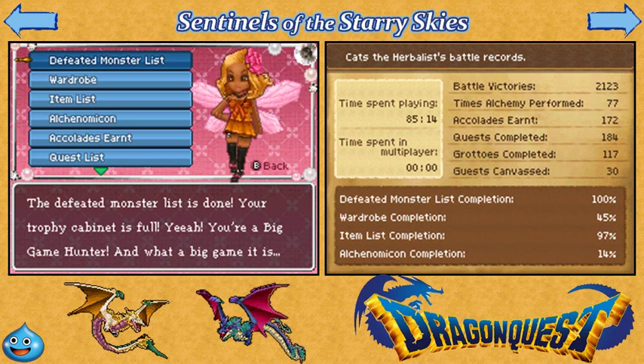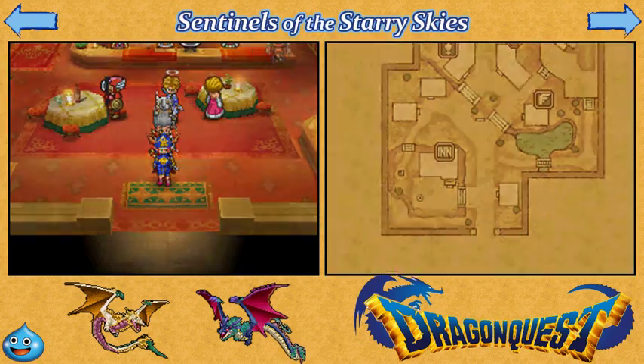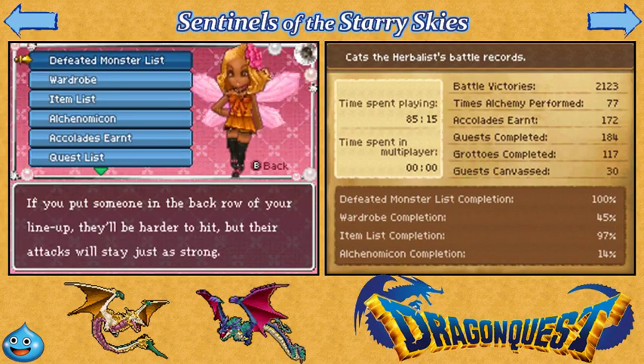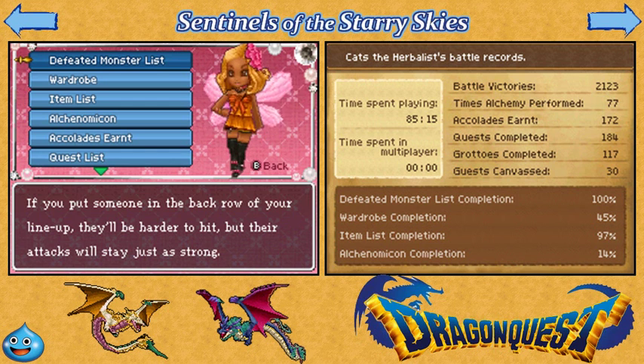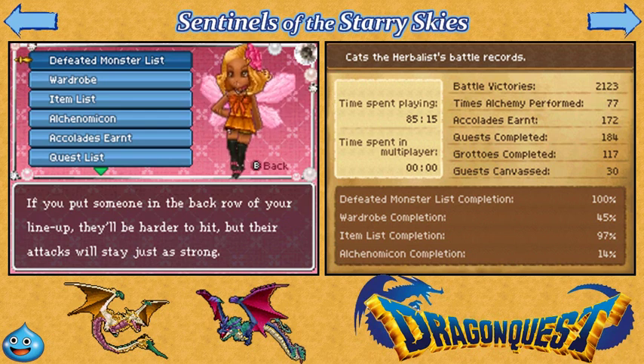Because of the fact I had all high level rank grottos, I did end up getting — and throughout the game except for those few monsters in the Lonely Plains — every monster in the overworld. The remaining are in grottos, and assuming you have an S rank grotto of every type and defeat every monster in there, you'll probably complete your defeated monster list. In order to do that though, you also have to defeat all the Legacy bosses and all the Grotto bosses on top of that.